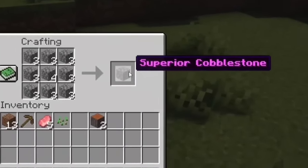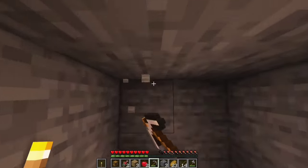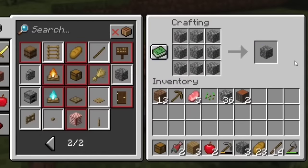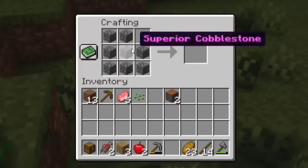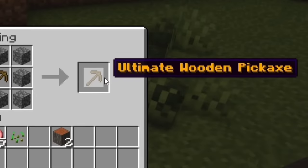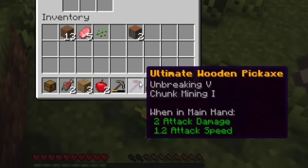You should follow this with your recommendation. I am rating this — this is one of the most expensive styles. This is the ultimate pickaxe. Because it is the ultimate, there is no enchanted one better. Unbreaking level 5 and chunk mining.